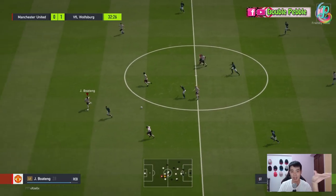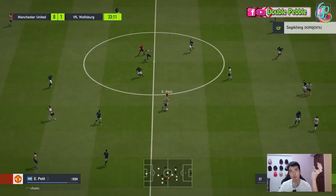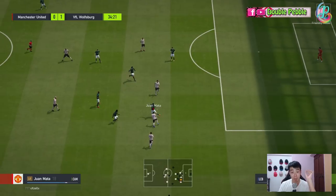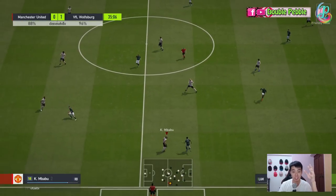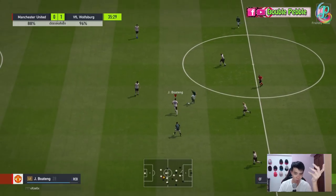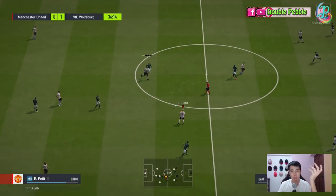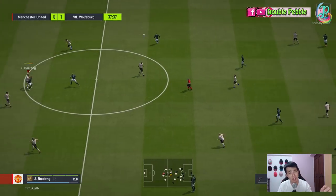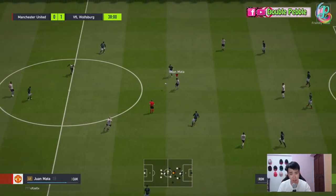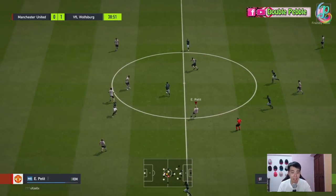Every time he goes into a challenge he will destroy the other player. There was a game where I was losing, trying to reveal Mata, but he bullies R9 like nobody's business — just keeps pushing R9 onto the floor. His strength is immense, which is only going to be complemented by his large body and very high body weight.